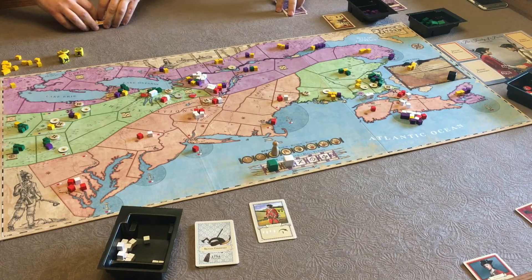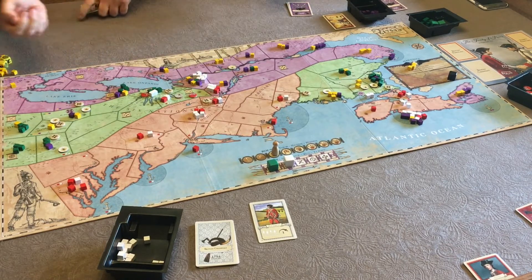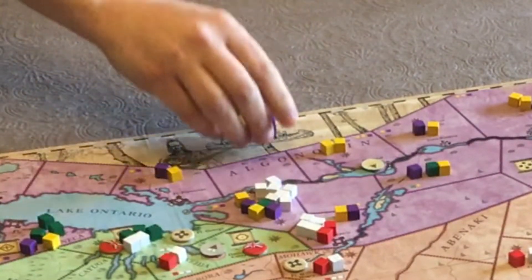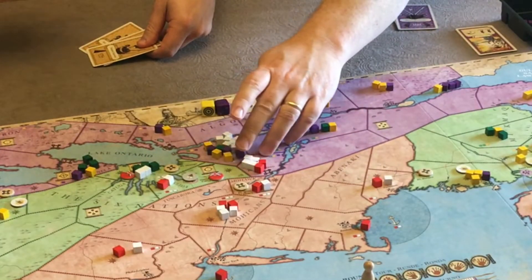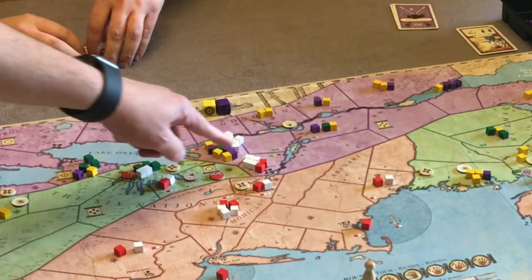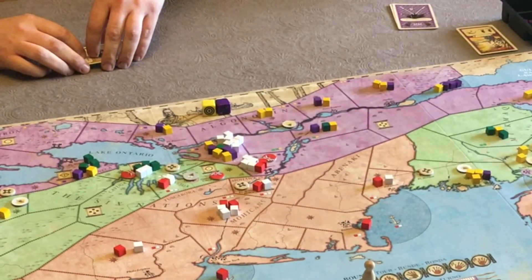The first small battle: one purple and one yellow die, no fort. The defenders roll and get nothing — they could run away. They do flee, but we took the location. So we get to put one of our control markers there. That ends that battle, and we move on to the next conflict.